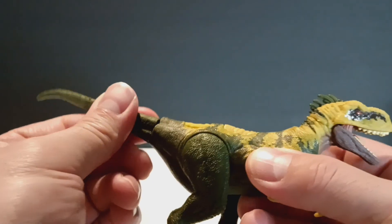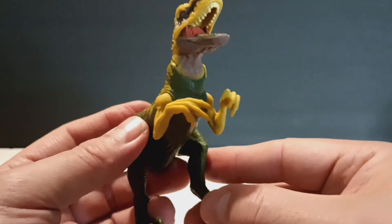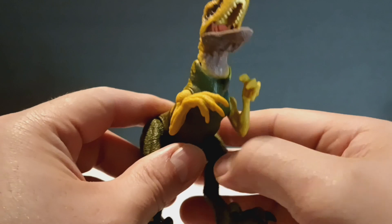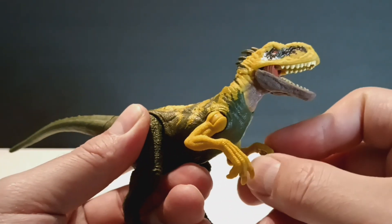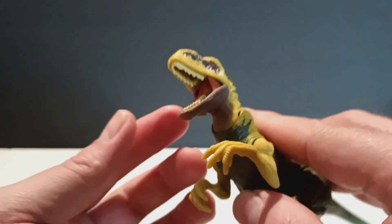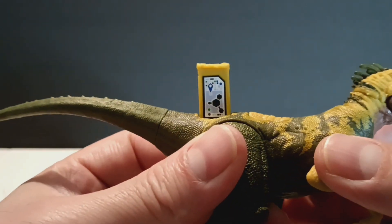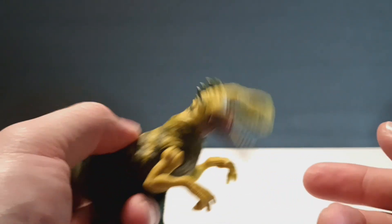As far as articulation goes: the tail goes 360 degrees, the legs go forwards and backwards, and you get the hinge at the inner thighs. The arms have a ball and hinge joint forwards and backwards. Of course you get the hinge at the jaw - it opens up nicely, the teeth look good, no sloppiness inside the jaw. There's also the scan code on the figure and the action feature button.